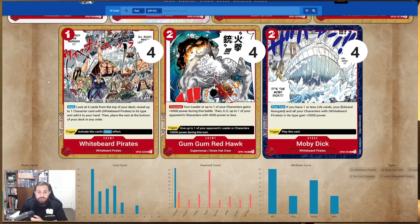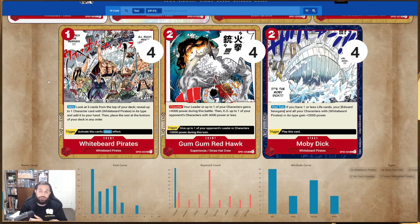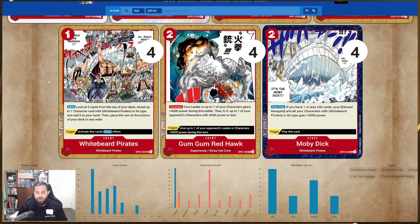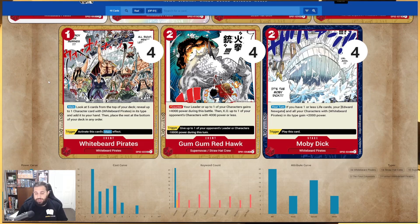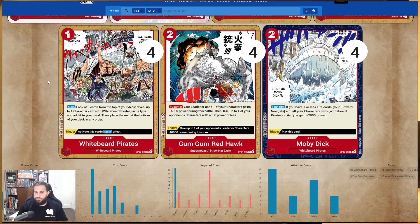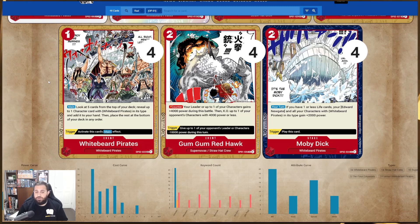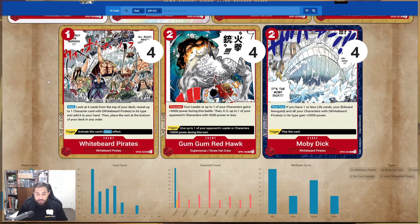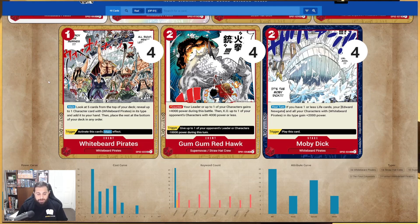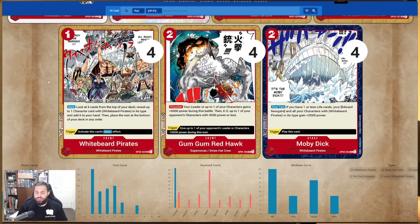Gum Gum Redhawk — a four-of. The card is absolutely insane. It costs two and as a counter your leader or up to one of your characters gains 4000 power during this specific battle, then KO up to one of your opponent's characters with 4000 power or less — quite a bit of removal. With big bodies on the board that are 6k and 7k vanillas, you'll have no problem applying pressure while absorbing hits at 6k on your leader. The trigger gives one of your opponent's leaders or characters minus 10000 power during this turn, essentially making any un-swung threat non-existent.